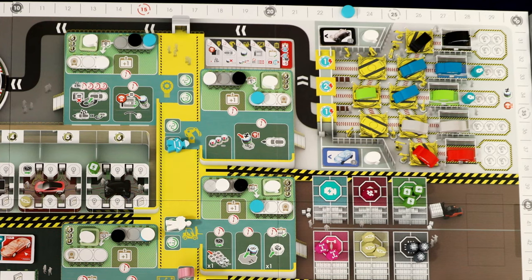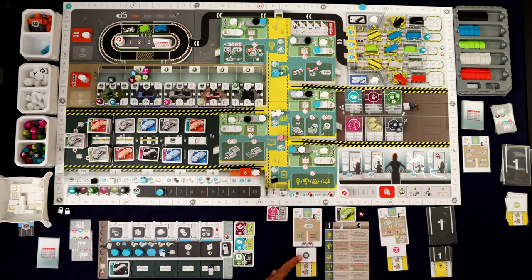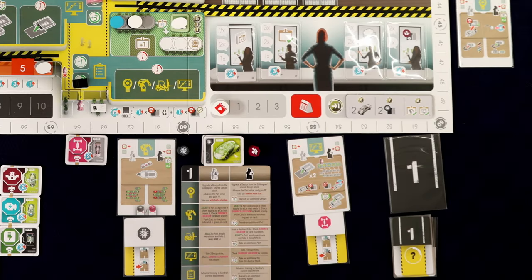Moving up the certification track, this spot gives a bank shift and a speech token. So now we're at three speech tokens — pretty good. That was my turn. Tertze trains then takes some parts from logistics — just electronics, keeps one of them. Done.